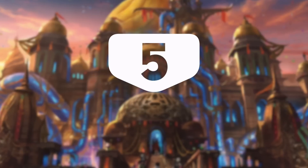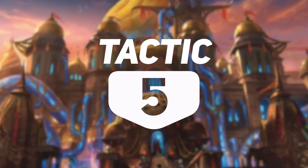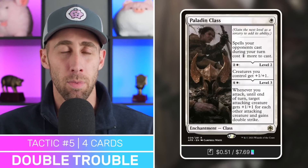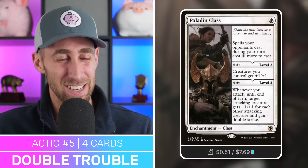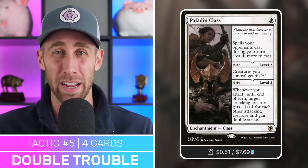Next up, let's talk about some ways to make Withengar hit even harder — I guess any of our creatures hit harder. Let's go on to Double Trouble, which is tactic number five. Paladin Class is an enchantment class that only costs one mana. Spells your opponents cast during your turn cost one more — kind of like Ward one during your turn, essentially. Level two is creatures get plus one plus one. And then most importantly, level three: whenever you attack, target attacking creature gets plus one plus one for each other attacking creature and gains double strike.